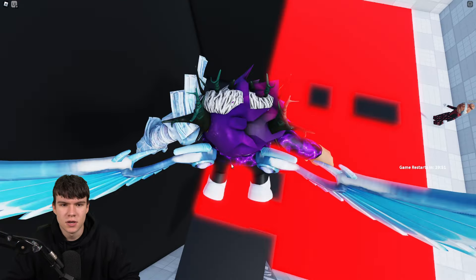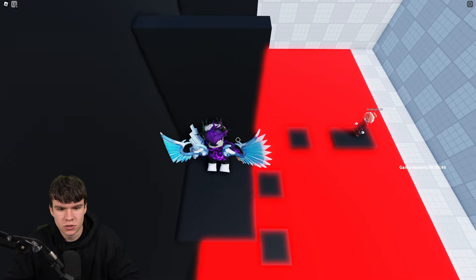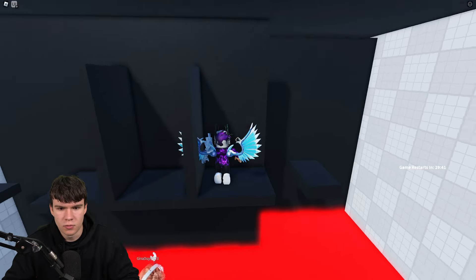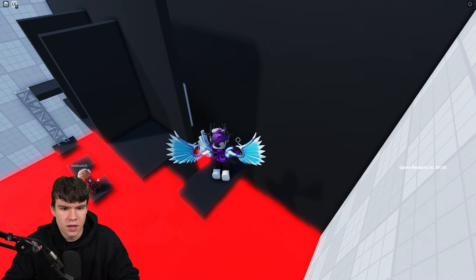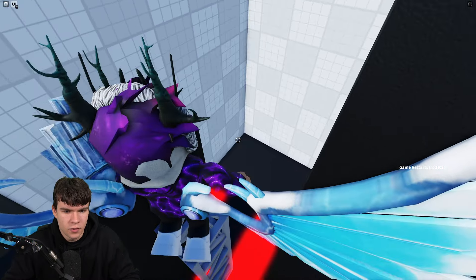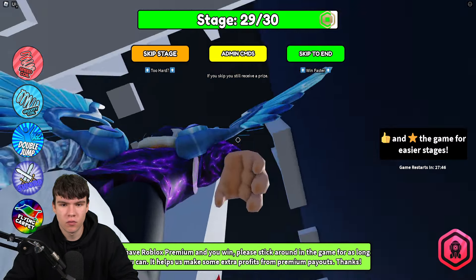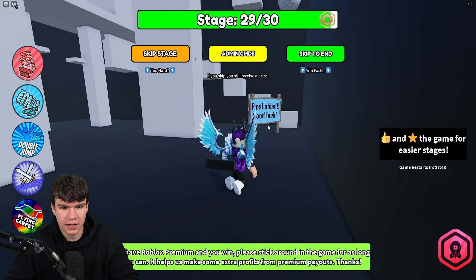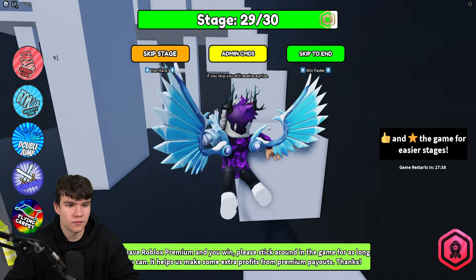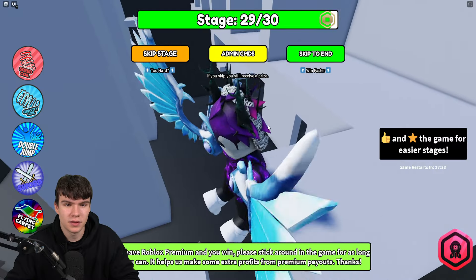For this obby I recommend turning on shift lock and jumping around the side, or you can jump over the top. For the final color stage, look for the different colors and they'll tell you the order; find the numbers around them, just like we did with the earlier stage, and you'll be able to complete it easily.